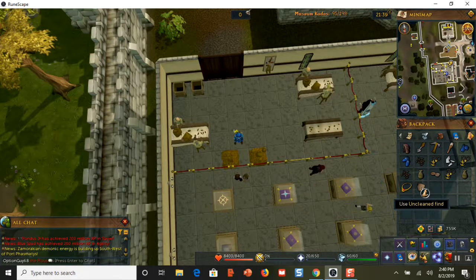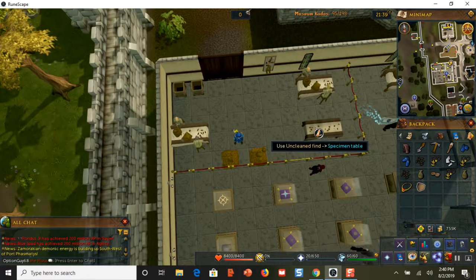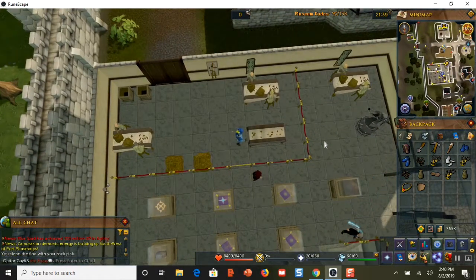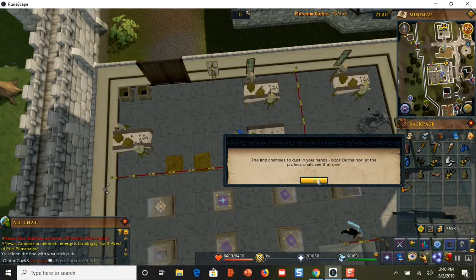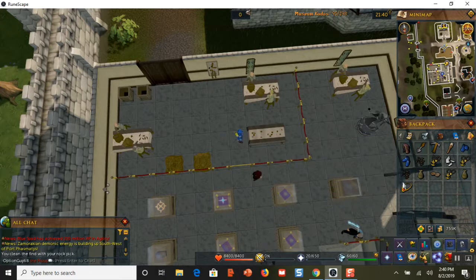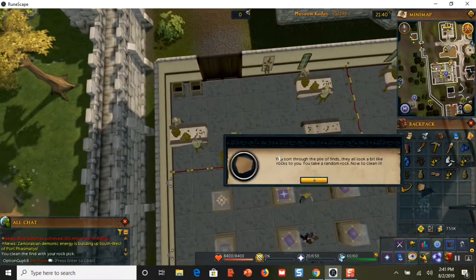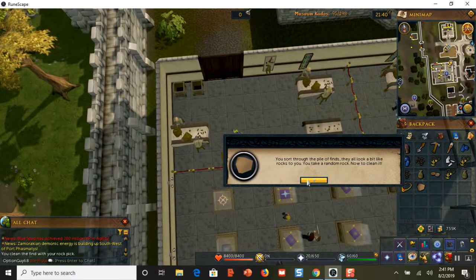I click 'use uncleaned find' and go use it on this specimen table. My guy is going to clean that rock, and hopefully I'll find a clean necklace — which I actually already have. This time I didn't find anything; it just crumbled in my hand. This is the item you're looking for: a clean necklace. It's only a 2% drop rate, so it's really a grind. It's a headache, monotonous, and boring — but you've got to do it.